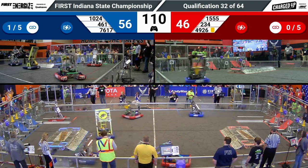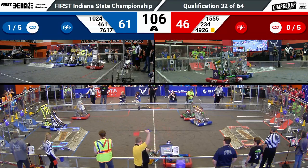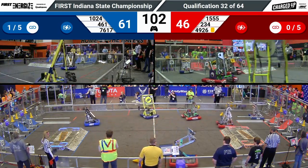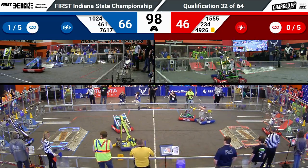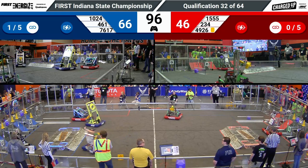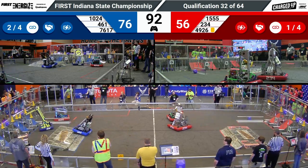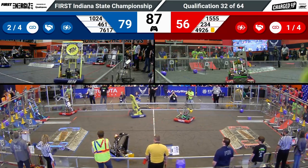461 Westside Boiler Invasion — their average qualification score is 148.6. They are one of the higher-scoring teams at this event. They are going to move over and put another cone on top of that high node and complete yet another link, signified by the lights on their driver station flashing and then briefly doing rainbow colors.